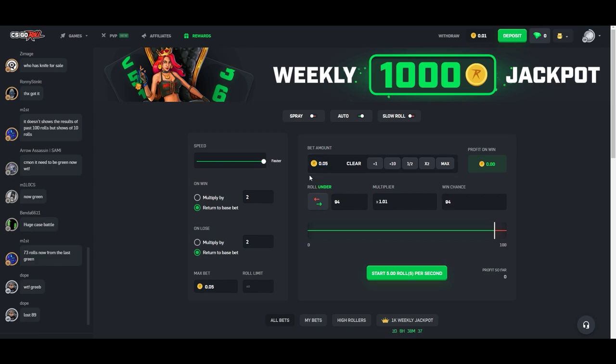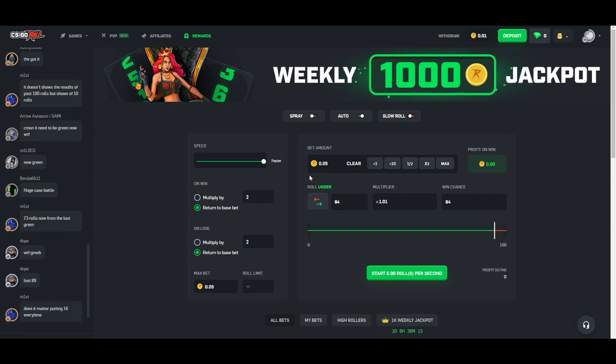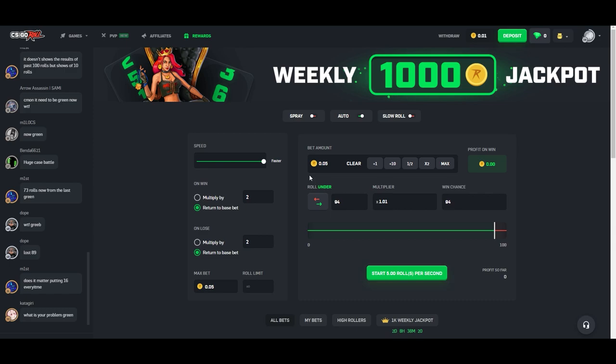Set your bet amount to 0.05. Keep in mind this is just your wager amount for XP — every single whole coin, so one coin is 400 XP, which means it's 20 XP per wager. Depending on that, it's a simple way to calculate how much XP you're getting and how fast you want to get there. Rolling over or under doesn't really make a huge difference since the odds are all the same.